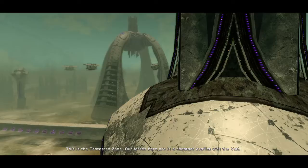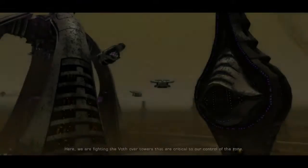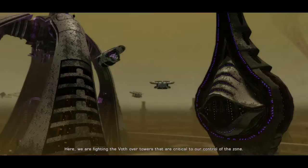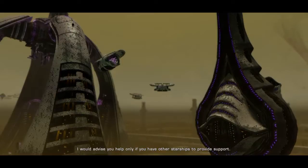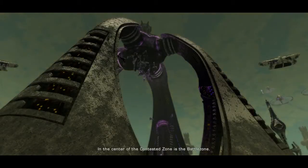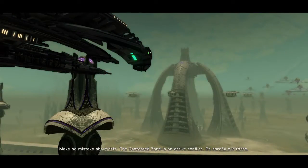This is the contested zone. Our forces here are in a constant conflict with the Voth. There are five fronts in the zone and each of them need your help. Here we are fighting the Voth over towers that are critical to our control of the zone. I would advise you help only if you have other starships to provide support. In the center of the contested zone is the battle zone. Commander Arnold is leading the ground fight there against the Voth — he needs anyone who's willing to assist. The contested zone is an active conflict, be careful out there.